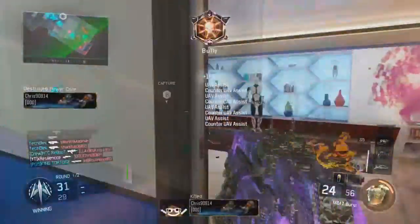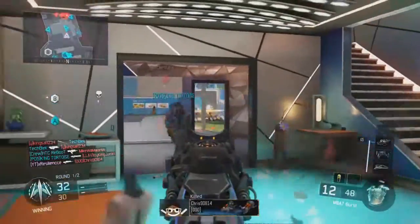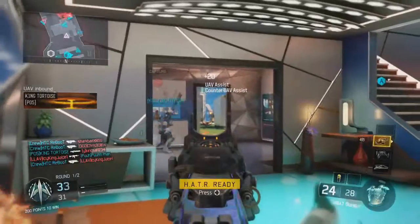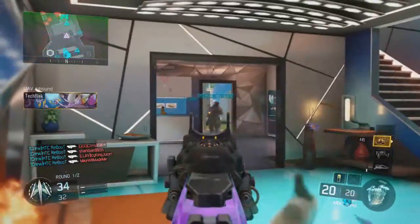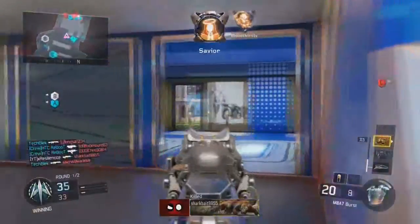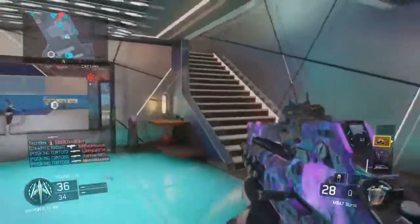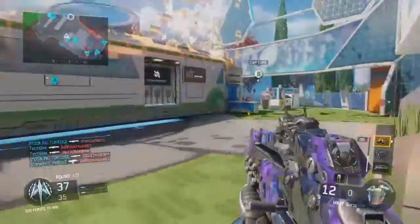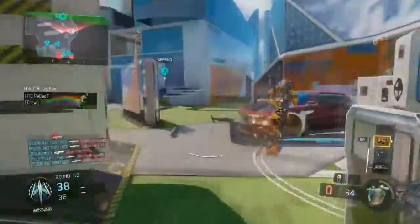Did anybody hear about these new nerfed guns? I can't really tell the difference with the Kudas, but the VMP is really messing with me. The kick has actually increased a lot and now it's kind of throwing me off, so I can't really use it as much. One thing I feel like they should nerf, though, is definitely the Brekkie. The Brekkie is way too high-powered. If you pay attention to the feed at one moment in this game, one of my teammates ends up getting a six-man with a Brekkie.